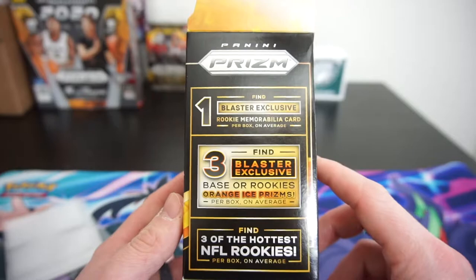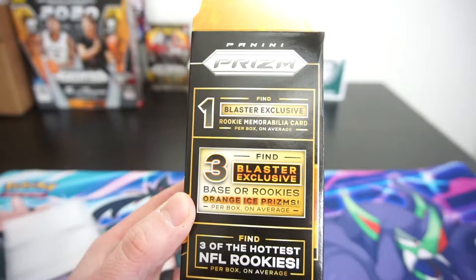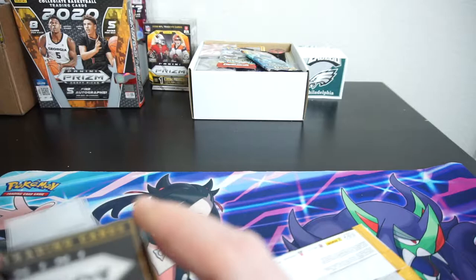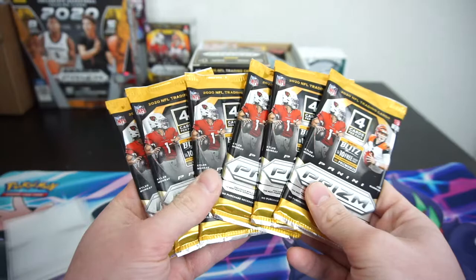Panini Prism. We can get one blaster exclusive rookie memorabilia card on average in every box, three blaster exclusive base or rookie orange ice prisms per box, and you can find three of the hottest NFL rookies per box. Pretty good chance of getting some nice stuff. I'm going to keep this box — I like the look of it with Joe Burrow and Kyler Murray side to side.